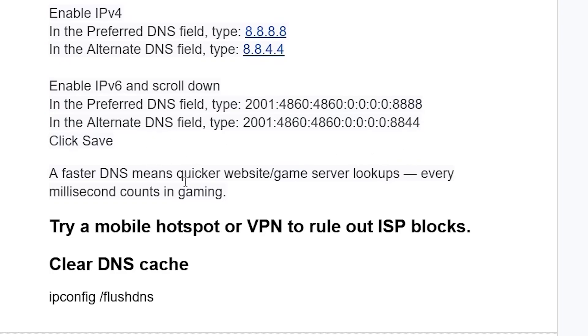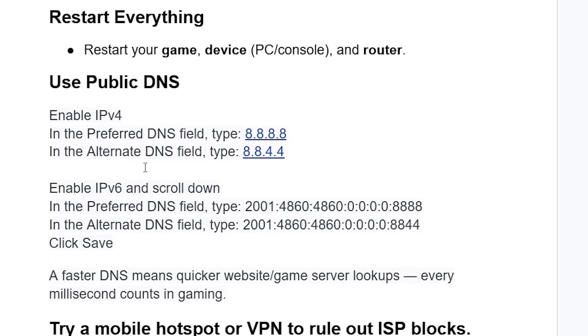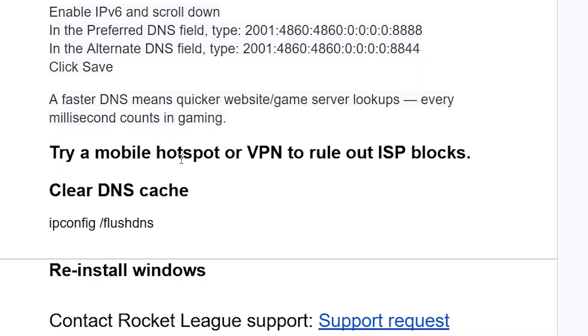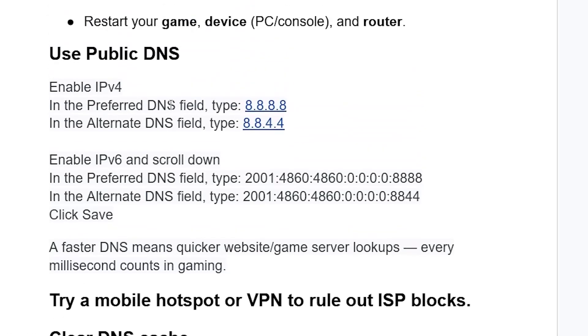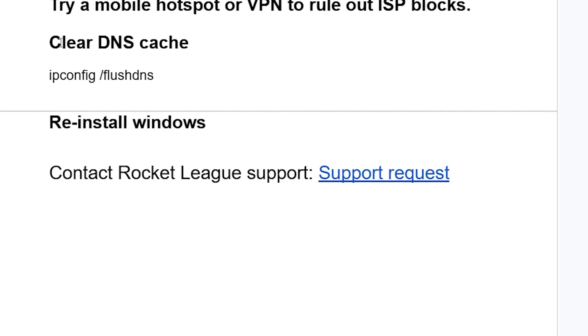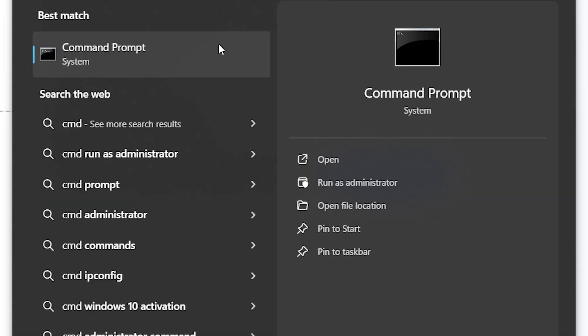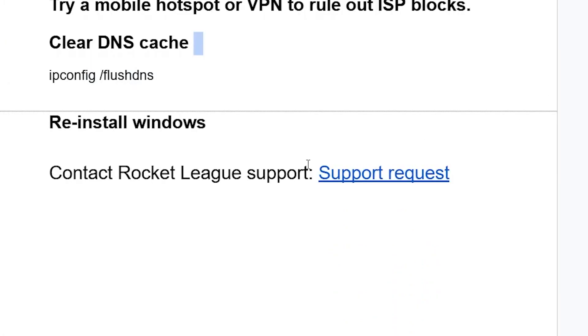A faster DNS means quicker game server lookups — every millisecond counts in gaming. If you are still facing the same issue after changing DNS, you can remove them and try using a mobile hotspot or VPN to rule out ISP blocks. On PC, you can also clear your DNS cache: open CMD as administrator and type 'ipconfig /flushdns'.